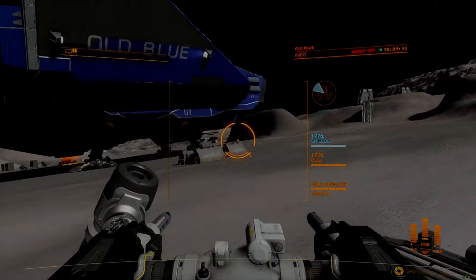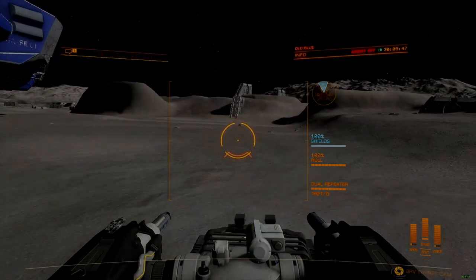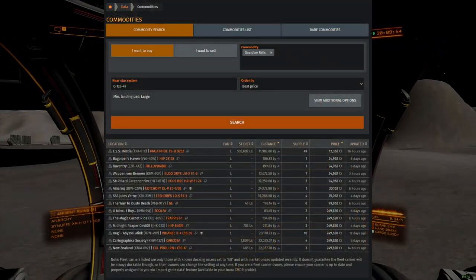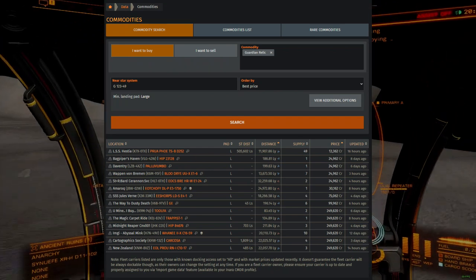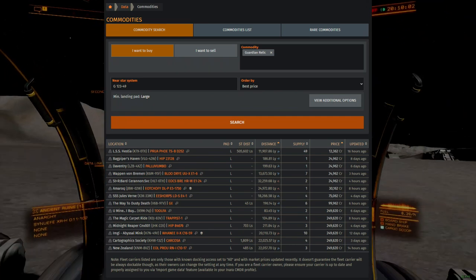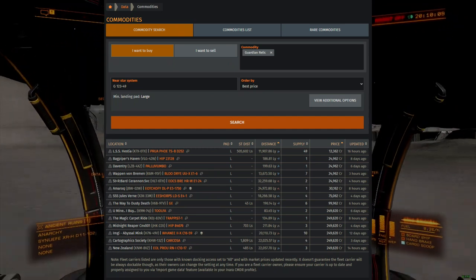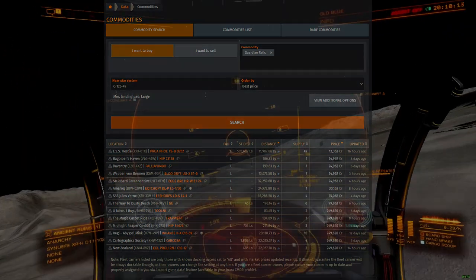If you are lucky, it's possible to purchase many of the raw components required to complete this process from a fleet carrier. Inara's Data tab features a commodity search tool capable of identifying appropriate carriers. This shortcut is low risk but time consuming, as reliable fleet carriers that can supply these goods are rare, and the market data that leads you to them can become outdated very quickly. It's common for a report to be wrong, or for a supply to be exhausted by the time you get there.